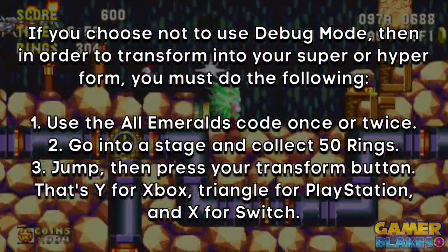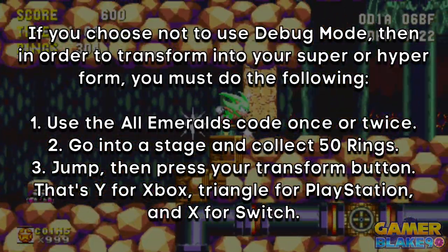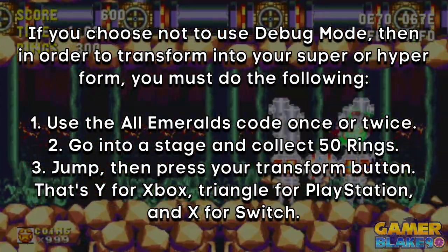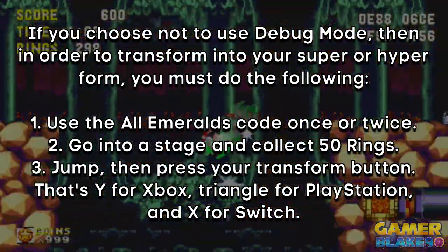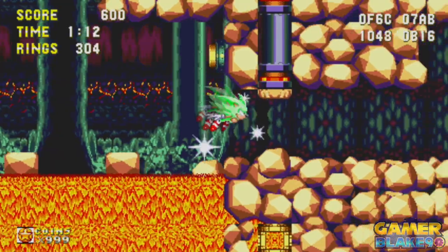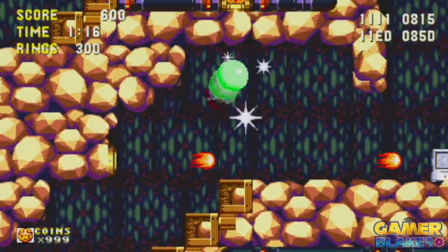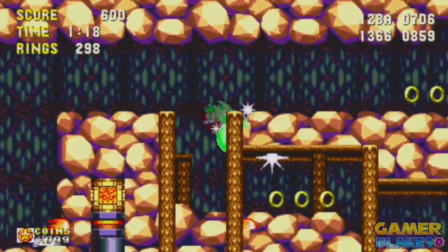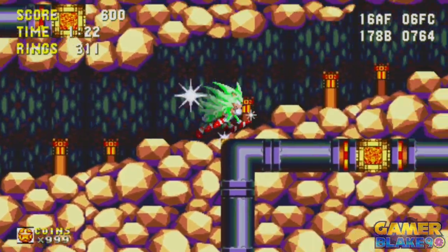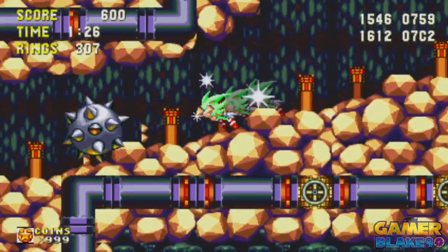Although I did use debug mode in this video, you don't need to have it turned on to use the Egg Reverie code. However, you will need the all emeralds code if you don't want to bother with debug, as you're obviously going to need the emeralds to enjoy the benefits of the Egg Reverie code. So to summarize: use debug mode or the all emeralds code, then go into any stage, collect enough rings, take on your super or hyper form, then double jump — and have fun flying all around the stage causing mayhem.